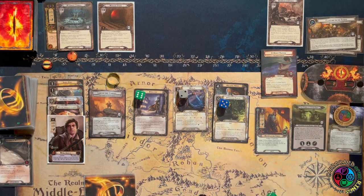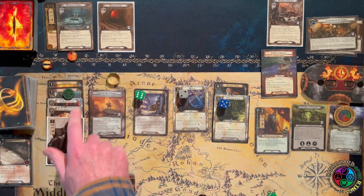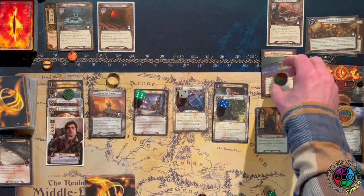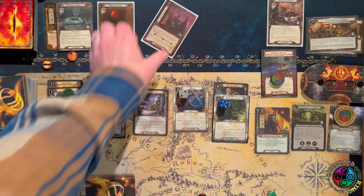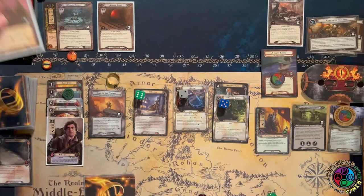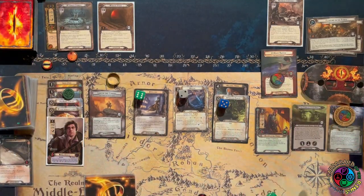I forgot about the Heavy Burden — I'm currently always exhausting Sam and then readying him with Fast Hitch. Heavy Burden at the start of the quest phase (or end of the planning phase — however you want to think about it). The card we reveal is another Evil Vigilance — I only have to raise my threat by one. I'll take an easy round. I have definitely lost this quest right about this time because you just end up with three different enemies in staging and it's insane.